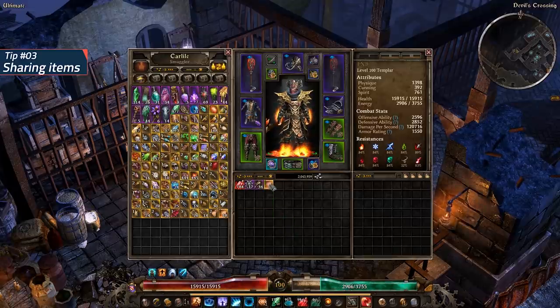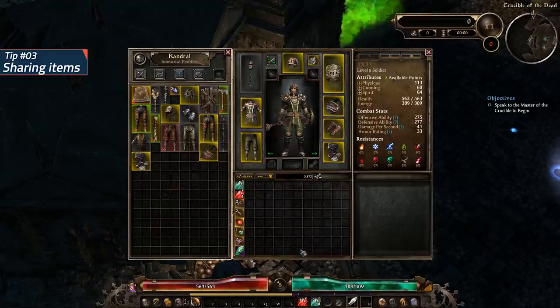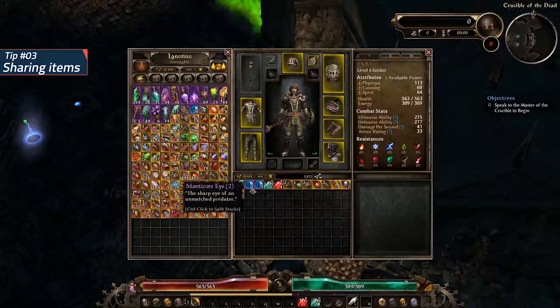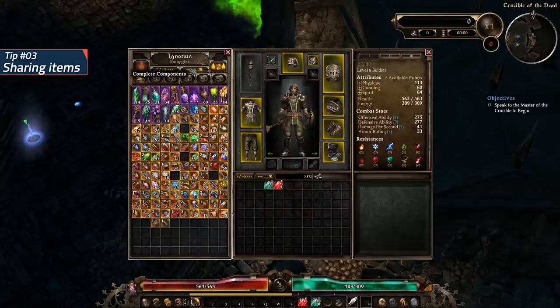When you are interacting with a vendor, right-clicking the relevant item sells it directly. Clicking the two buttons in your inventory or stash respectively combines and sorts the items alphabetically.